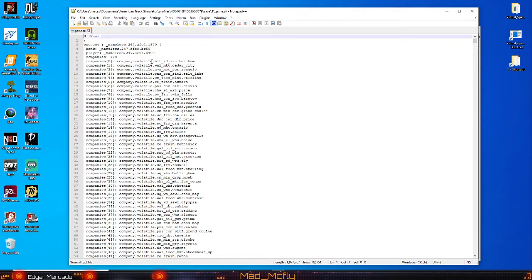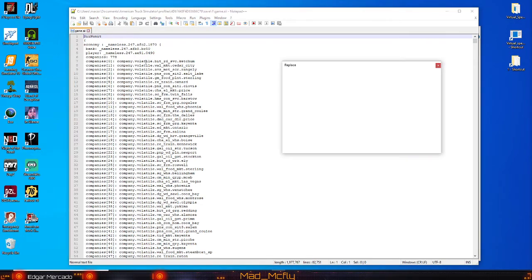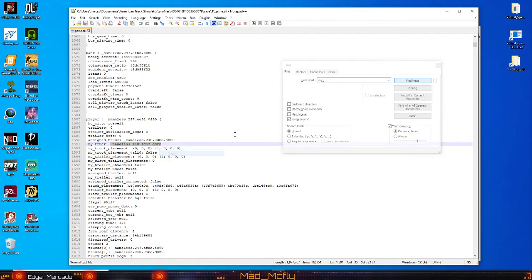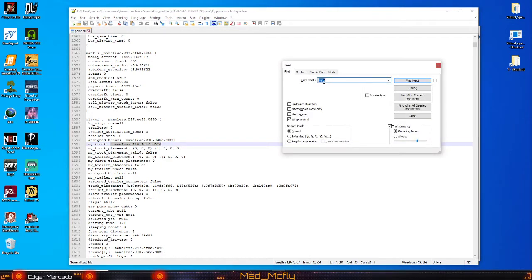This time, instead of copying the bank or the player number, we're just gonna go in here and search for 'my_truck' to find it. You'll see 'my truck' because that's what you're looking for — my truck or assigned truck. Copy that and go into our search field.